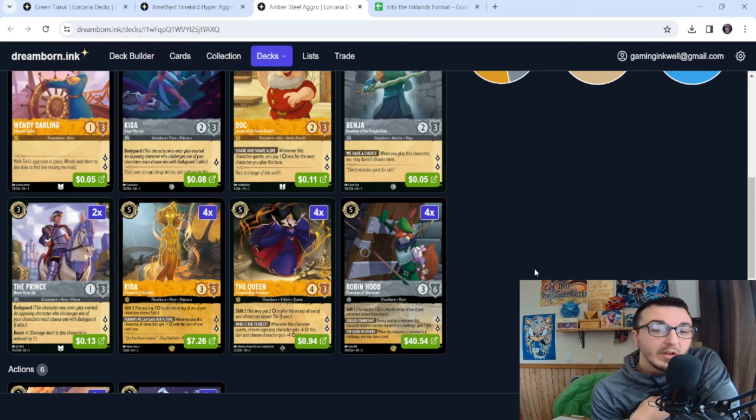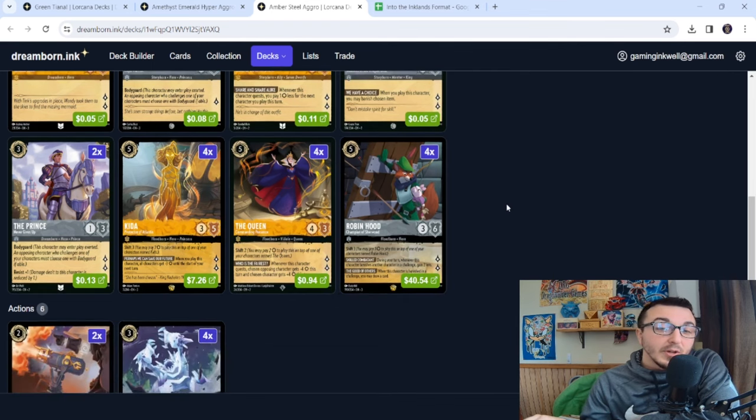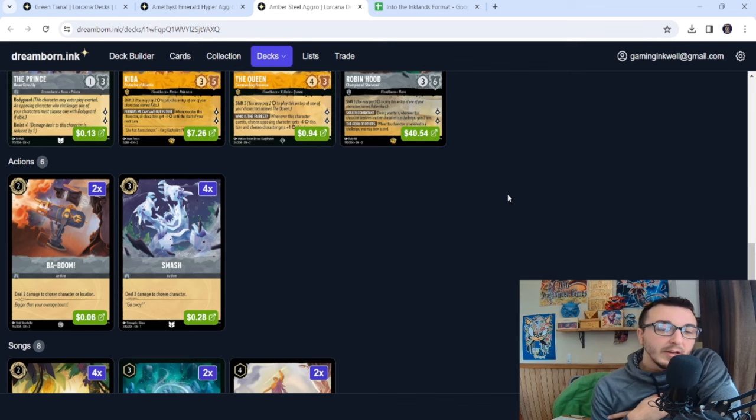So far our cards quest for two, are shift targets, or are bodyguards questing for two. Our shifters all quest for two as well. Kita is just insane — her minus-three to everything gives you essentially a free turn to play the game. The Queen's Commanding Presence not only shifts on turn two, she can also give the plus-four minus-four to deal with your opponent's board very effectively. Pair the Queen with Robin Hood, Champion of Sherwood, and she'll boost him to take away four from your opponent, meaning his six willpower lasts a long time. When he challenges and takes out characters, you're gaining two lore in the process.